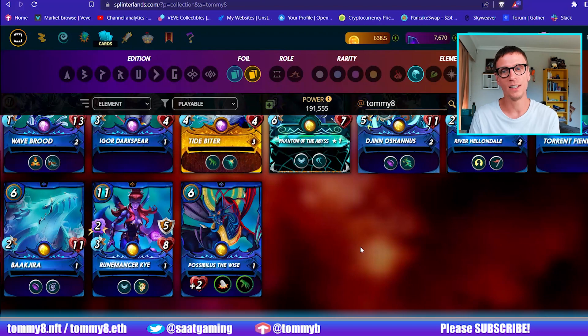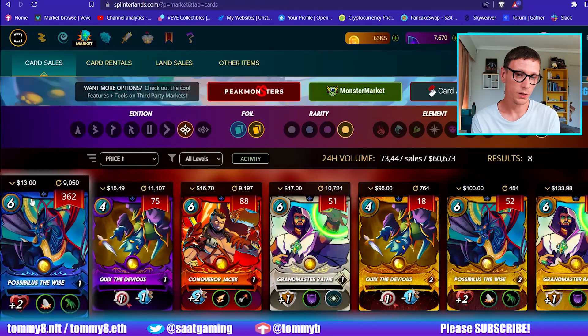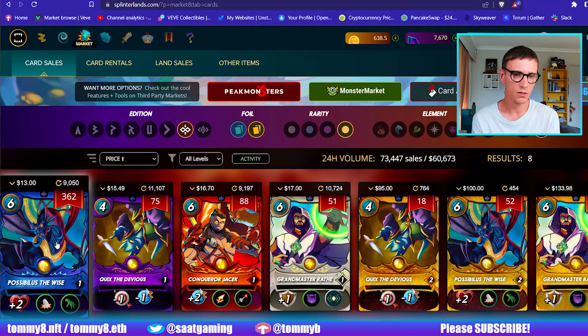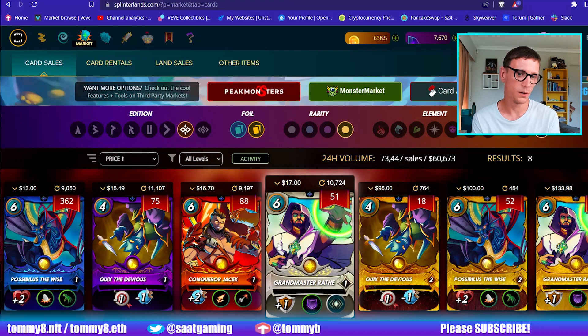I have been experimenting a lot, so please leave a comment on what cards you've been using with him because I'd love to know if I'm missing anything — I've tried most everything. Since I started recording this video about five minutes ago you can get him for $13, so he's dropping in value. There are 362 available, which shows people are throwing him away. He definitely is the weakest Summoner out of all the new Legendary ones. I was struggling with Conqueror Jack at first and then I upgraded my Fire cards to make him really good. Grandmaster Wraith I feel is really good as well.